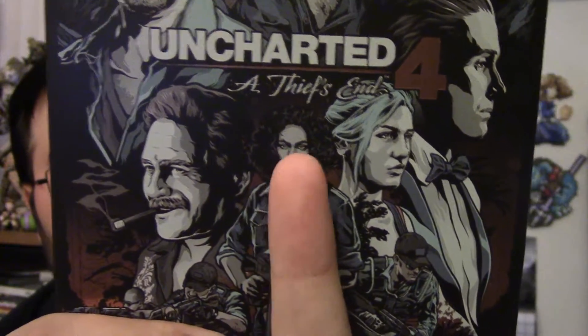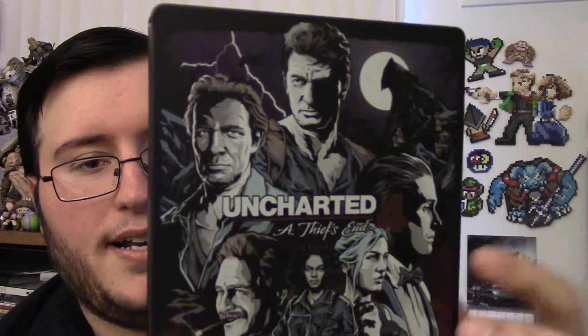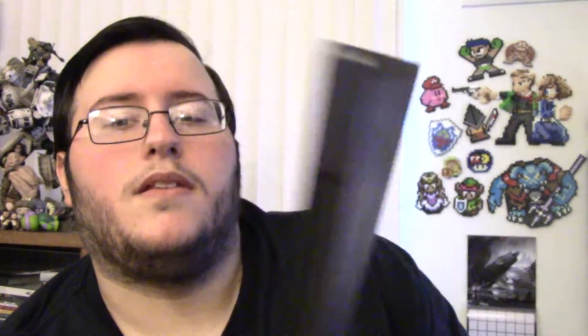I think I saw on Naughty Dog's Twitter that a fan made this art and they loved it so much they put it on the steelbook. Good job to whoever that person is. Look at all that detail — there's the new villain, that's Elena, that's Sully, and that's Nathan Drake I think, plus another bad guy. I've been trying to stay away from the trailers. Here's the side — small logo but whatever. Of the two steelbooks I got today, this one's a little bit better.